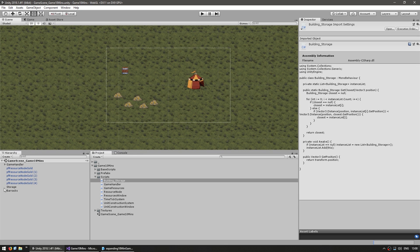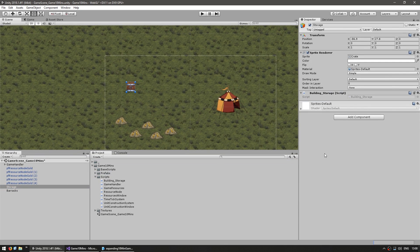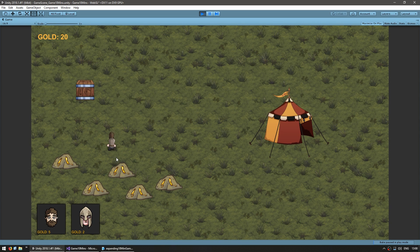In the editor let's drag our script onto the storage transform. And just like that everything should still be working exactly the same, except now it uses a proper class instead of the transform. Let's hit play — there he is mining, and he went to storage, he dropped the gold and everything worked perfectly fine.